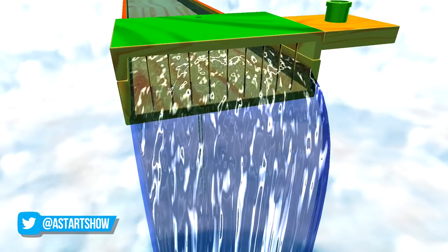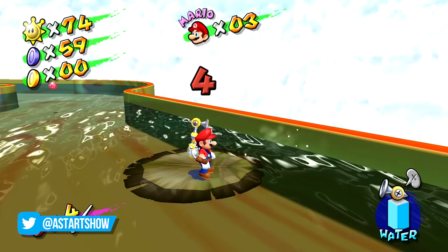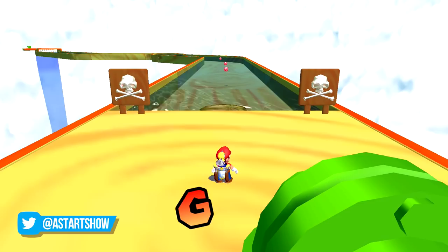The Lilypad minigame is easily one of the most frustrating parts of Sunshine. You get one shot at grabbing eight red coins on a Lilypad as it's pushed downstream against your will, and if you even so much as look at the water, it kills Mario. Okay, that's a little bit of an exaggeration, but you get the point — it's not fun, it's not fair, and it's not exactly easy.